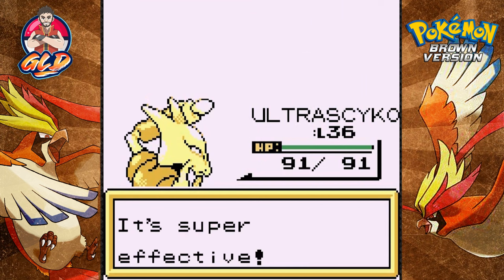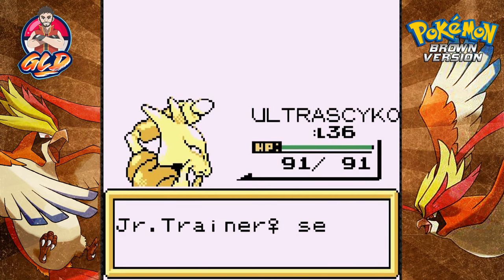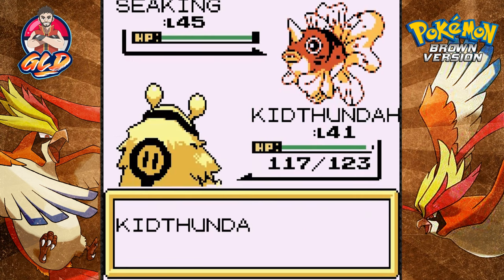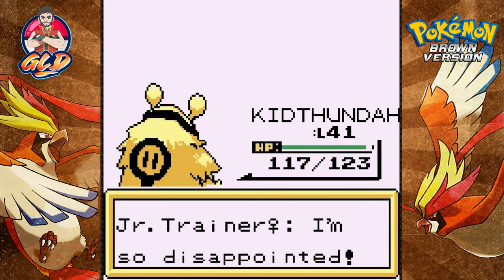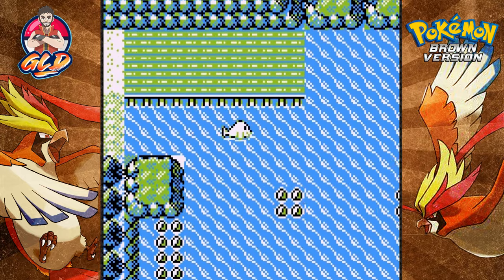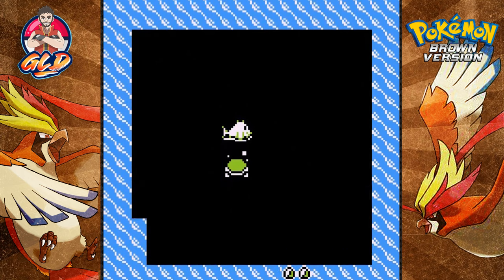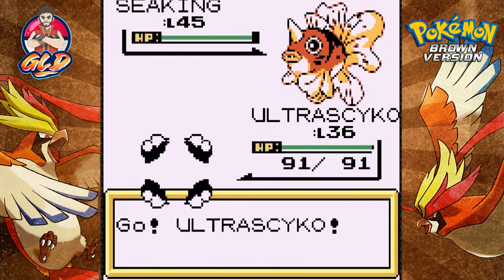Tentacool defeated, and it's going to come out with a Seaking. Let's go straight to Kid Thunder. It looks like it might be a team of multiple typings - water, electric, poison, and grass - that might happen pretty soon because the way everything is looking, it's tough. There are more trainers - not trying to skip everybody but there is the exit. There's just one trainer left, let's battle this guy.